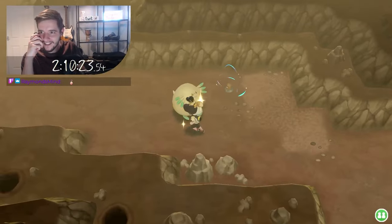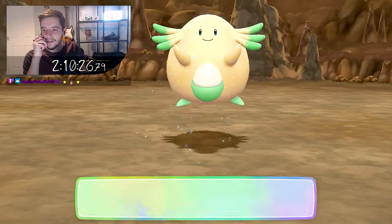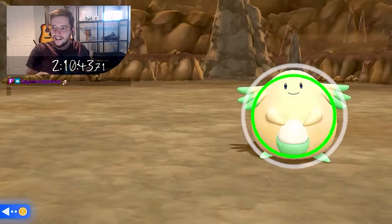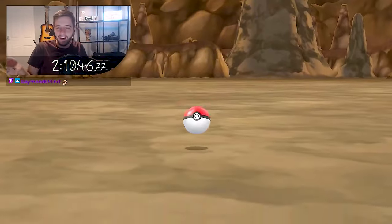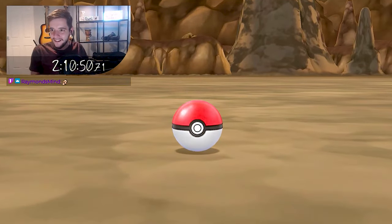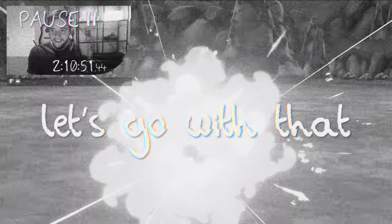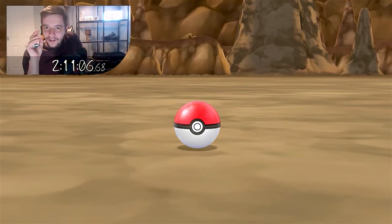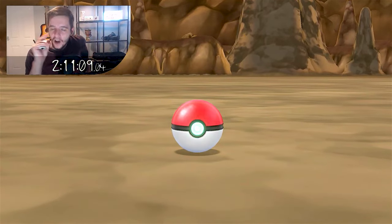At the 2 hour 10 mark, just before the end of the first stream, a shiny Chansey decided to pop out of the ground instead of a blue-nosed mole. Not my target, but still something I needed to add to my shiny living dex, so I wasn't going to turn it down. I figured it was the universe's way of telling me that I needed to start with something different for my first redemption.